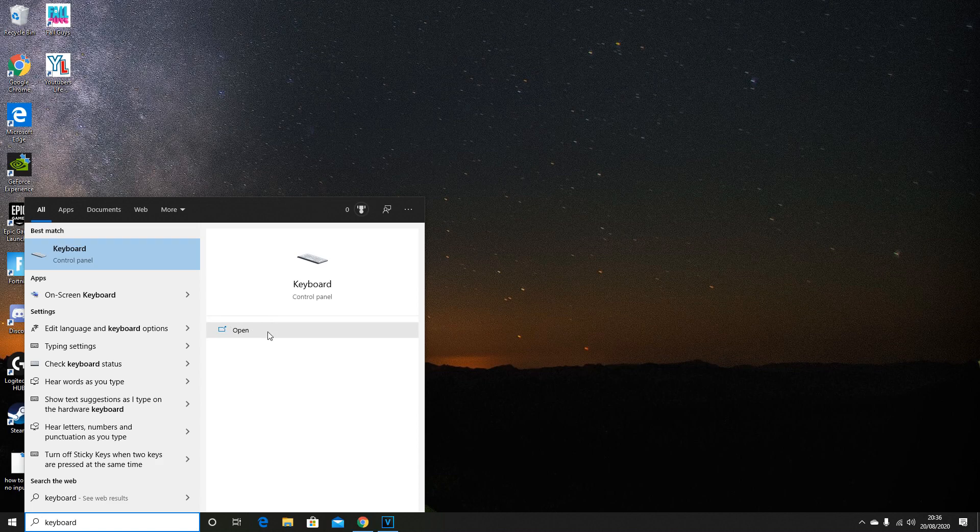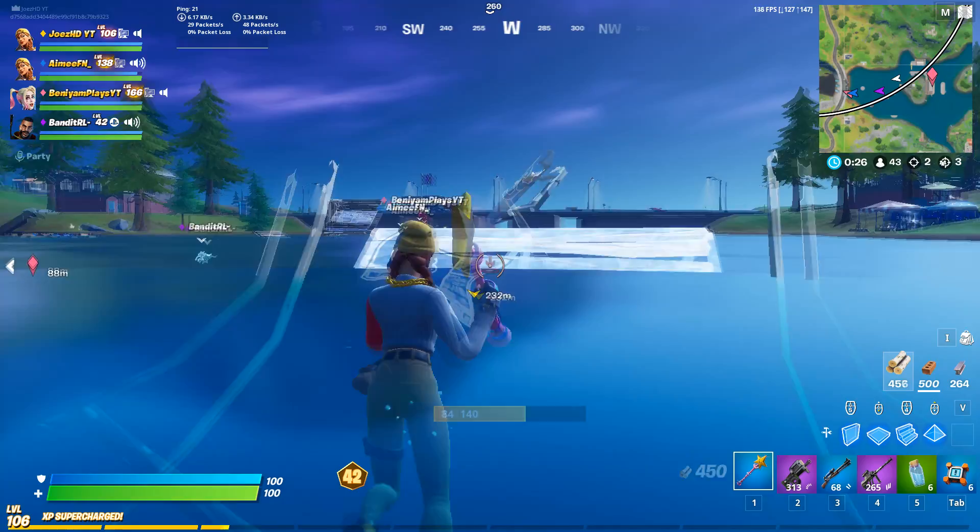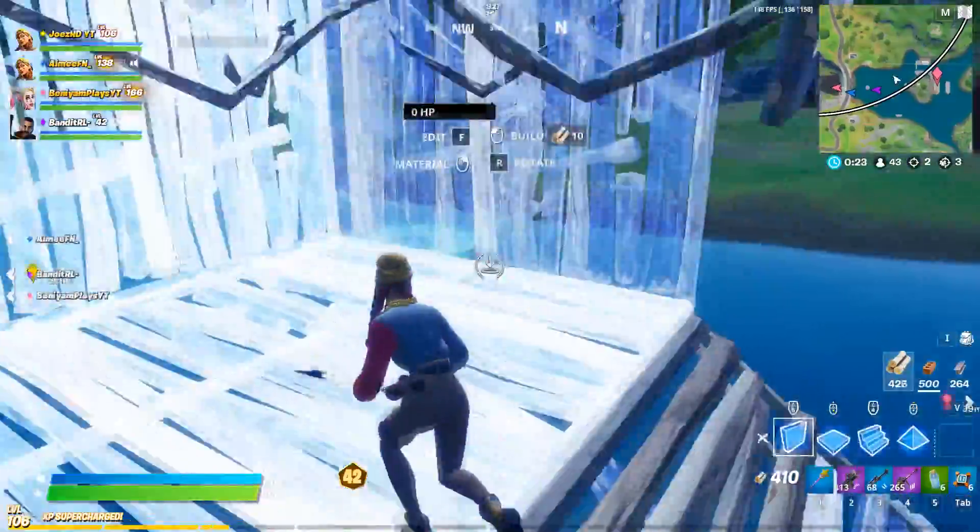The first thing you're going to want to do is go over to your search bar and type 'keyboard'. This should give you a list of properties for your key repeat delay and your key repeat rate. Your key repeat delay is how long it takes for you to press a key and for it to register in your game — you obviously want that on short. Your key repeat rate is how quickly it repeats when you hold a key. You want it to be fast so the time it takes to go from one key to another is quick. These are the best settings for your keyboard and a really effective way to get minimal input delay.